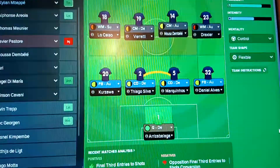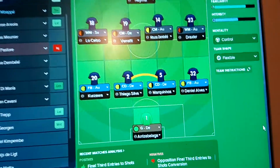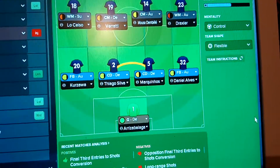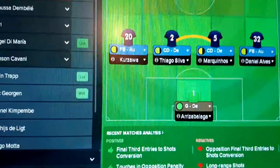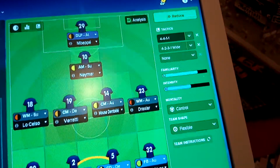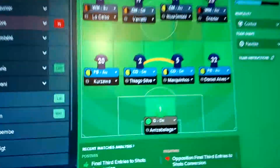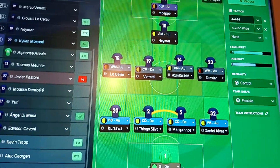This is basically my team. We've got Arrizabalaga in goal - you might not know him but he's a Spanish under-21 goalkeeper. Very good, though he's not been so good in this series. We've got the experienced Dani Alves at right back, Marconios and Thiago Silva. That orange line is basically the pairing between them both at centre backs. Then we've got Kurzawa. Draxler, who moved from Schalke. Moussa Dembele, who I signed from Spurs - very solid midfielder.